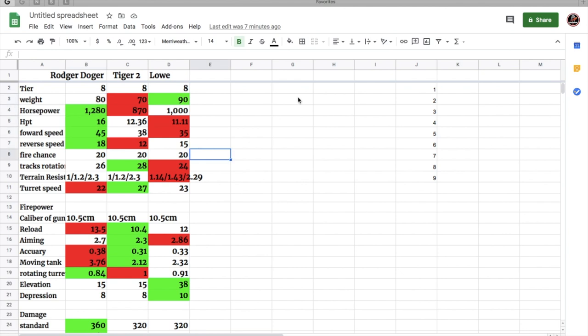All three German heavy tanks have 20% fire chance. Track rotation stocked is 26 degrees — better than the Löwe but worse than the Tiger 2. Terrain resistances really help out with mobility, better than the Löwe which has weird terrain resistances. Turn speed is slow, so if a light tank gets behind you, you're pretty much dead — it feels like a Panzer 5/4.